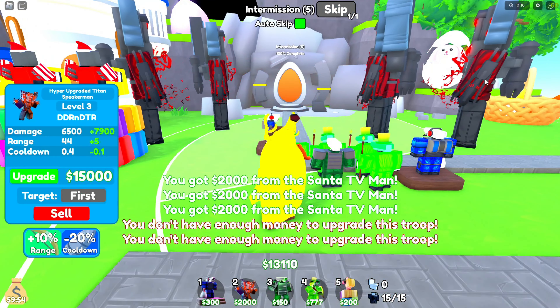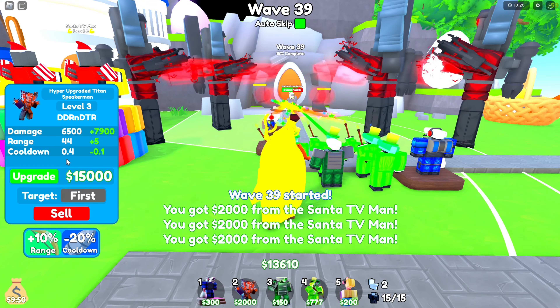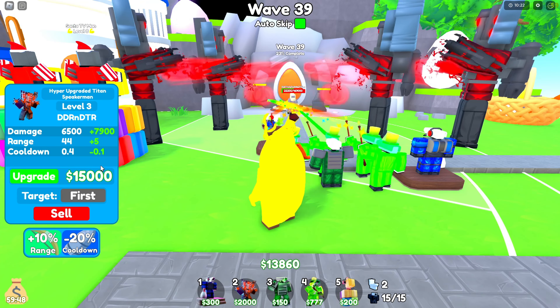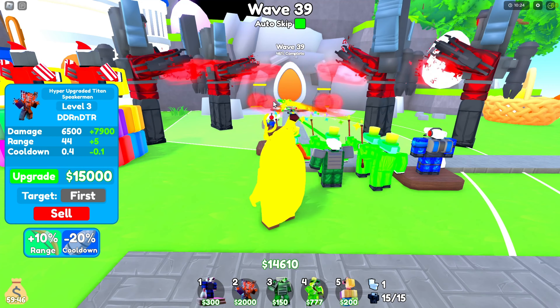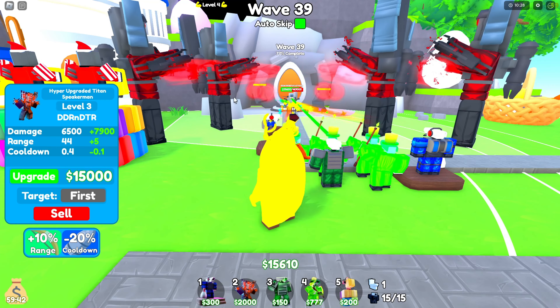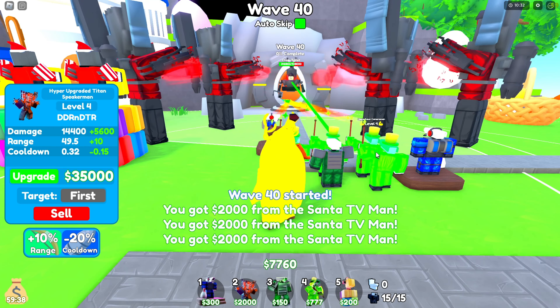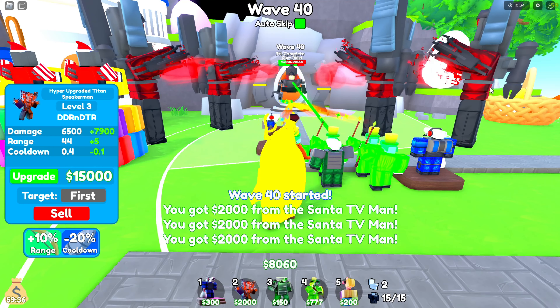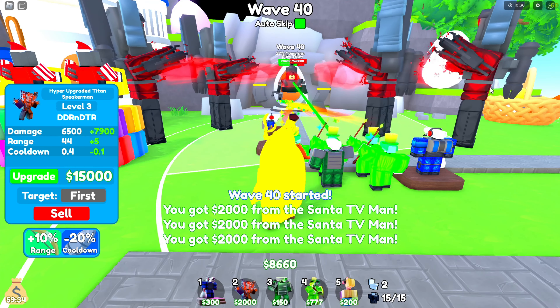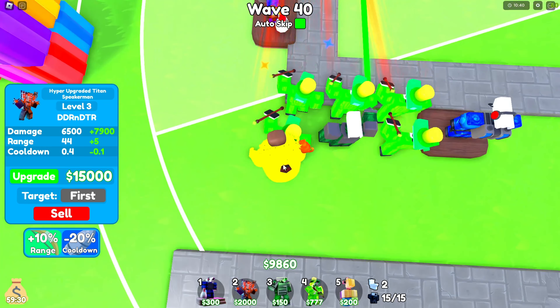Now you've got all four of them. Around wave 55, you want to sell your Santas and then place another row of Leprechauns.